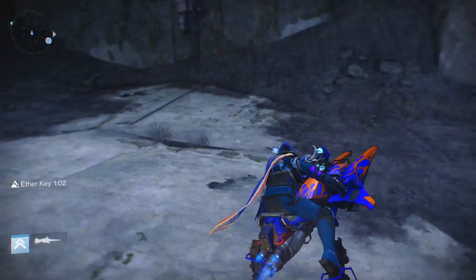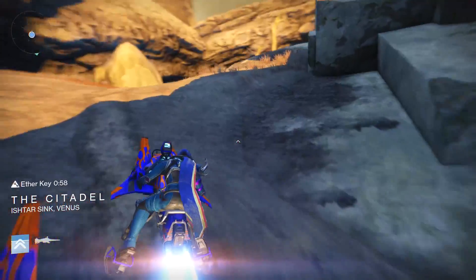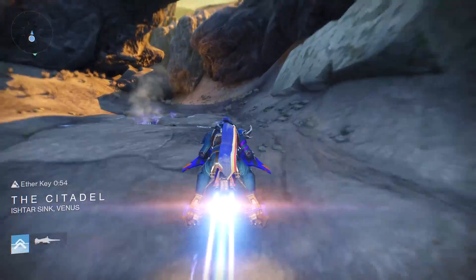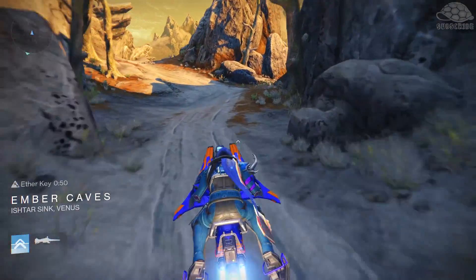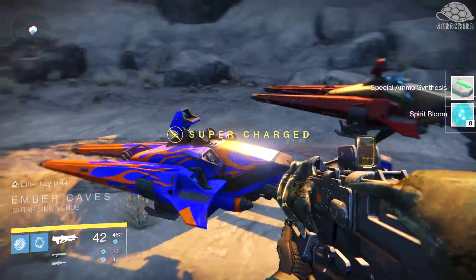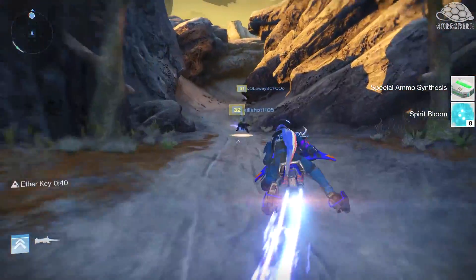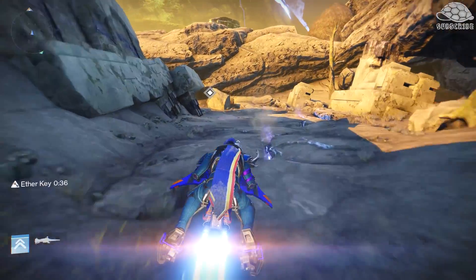I know it's something to do with the loot room at the end of Prison of Elders. We don't know if you can activate a key early and get into the treasure room quickly or not, but I don't know if that will actually happen. Either way, on Venus the Ember Caves and the Citadel are right next to each other. As you can see I'm going through the Citadel to get this to respawn.